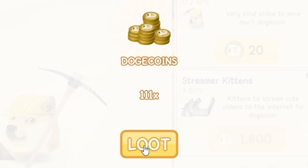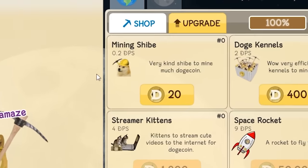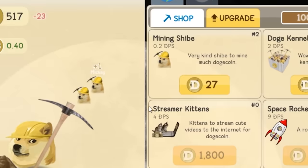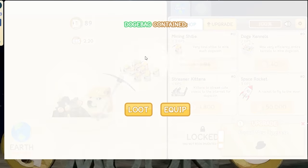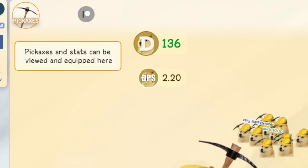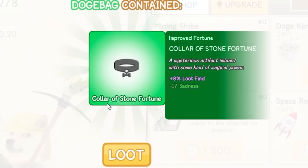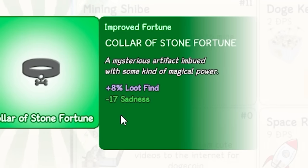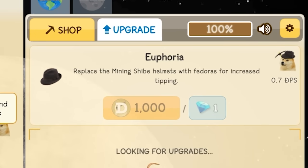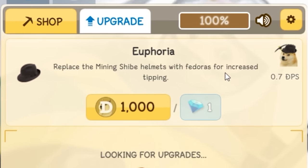A doge bag! It's a magical container that may contain special items. The rocket — 111 dogecoin, that's trash. Each time the rock breaks it becomes tougher and more valuable. I want to buy some mining sheebs — very kind sheep to mine much dogecoin. Getting a doge bag — stronger pickaxe equipped! Now making 2.2 dogecoin per second. Another doge bag — bronze doge fortune! Doge looks so happy. Also got a collar of stone fortune. Let's check upgrades — need 1,000 dogecoin for the first one.